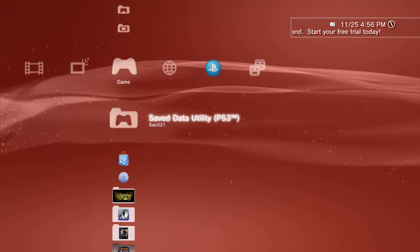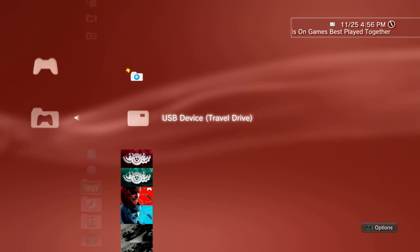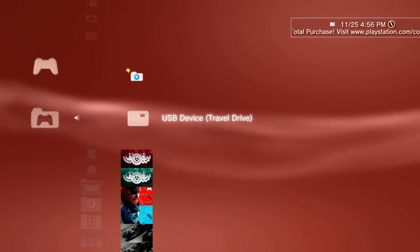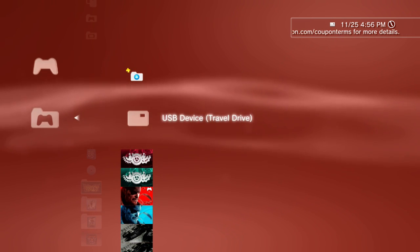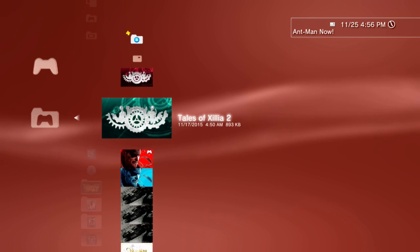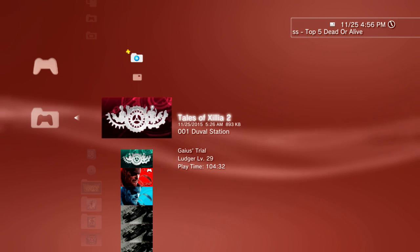With that said, let's get started. First things first, you actually need to copy your game save to a flash drive. Some game saves are actually encrypted and you can't copy them, as far as I know. If you have a custom firmware PlayStation 3 that should be fine, but in most cases you will be able to copy it.